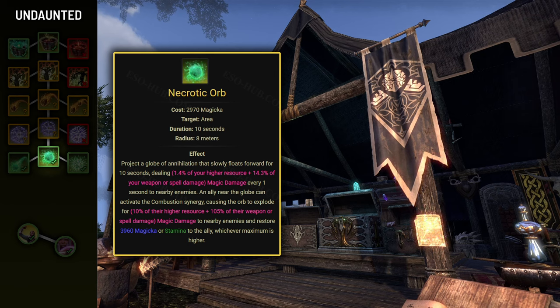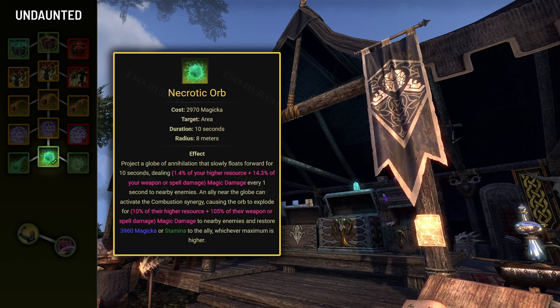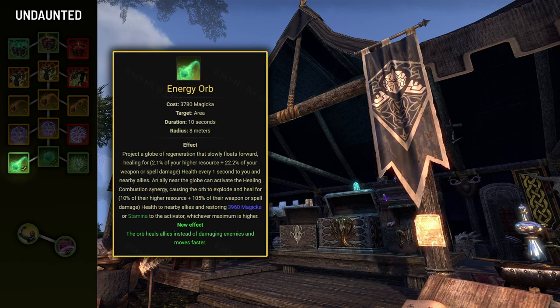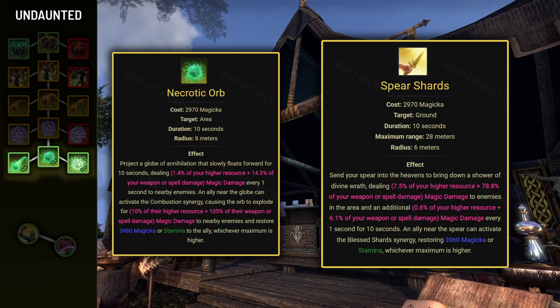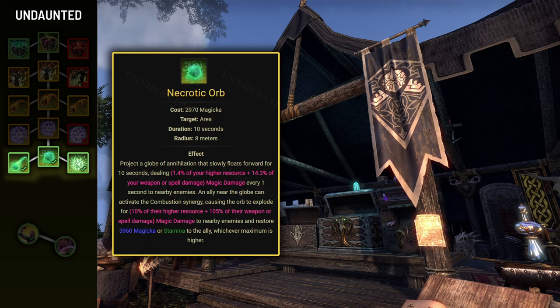Next we have Necrotic Orb, which sends an orb slowly floating forward, dealing damage to all enemies around it and providing a crucial synergy to allies that deals damage and restores 4000 of their dominant resource. The Mystic Orb morph increases all recoveries by 100 while active, while Energy Orb transforms the orb and synergy to heal allies instead. The synergy is essential for sustaining resources, but most of the time someone else in the group will already provide it. As a tank it's unlikely you'll need to use Necrotic Orb frequently, but if nobody runs it, you can provide significant sustain and damage yourself.